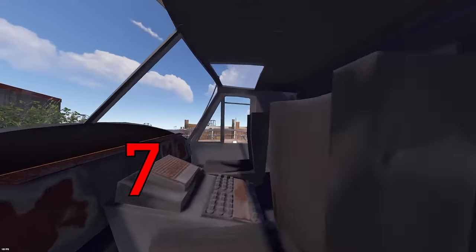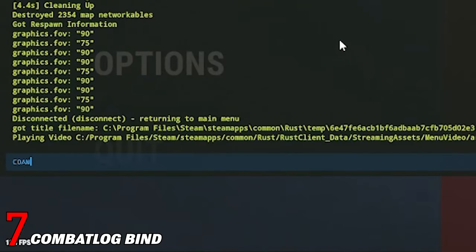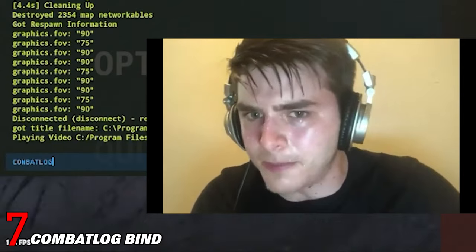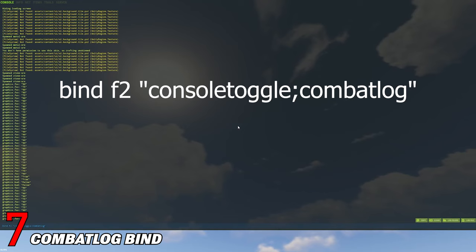Next one is another keybind, also very useful in combat. Are you tired of having to manually type combat log in the F1 menu every time you want to see how much damage you've done to someone? By typing this command in the console, it binds the F2 button to instantly open combat log whenever pressed. You can change this to any button you want as well.